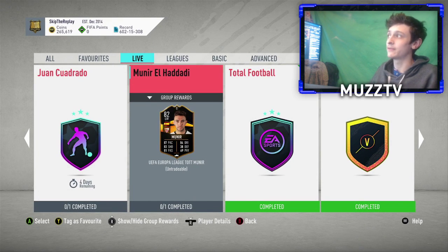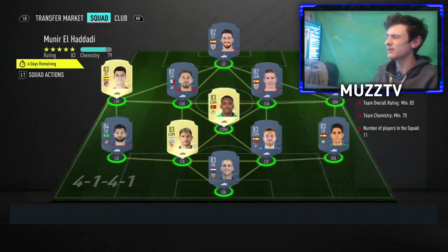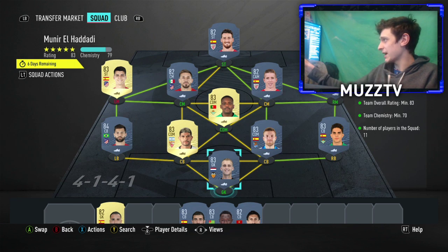I'm not against this guy — it looks kind of nice, other than the three-star weak foot. It's not for me, but for you guys that maybe need a winger, a left CAM or left wing is probably a good position for him. You need an 80-rated La Liga squad with 70 chemistry — nice and simple.